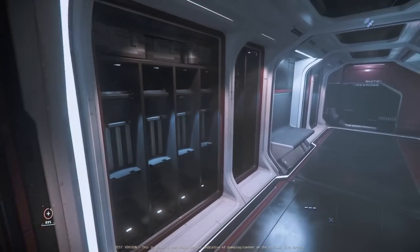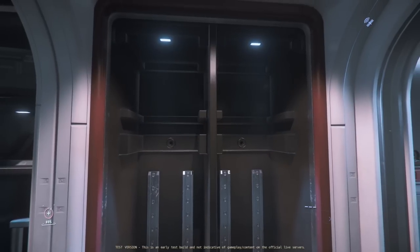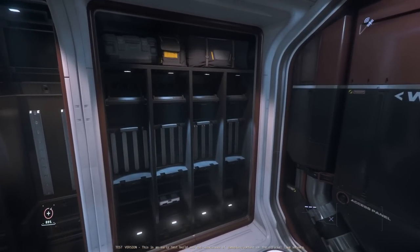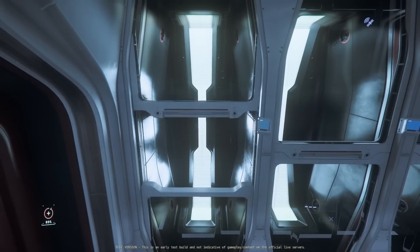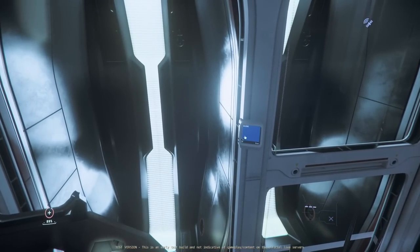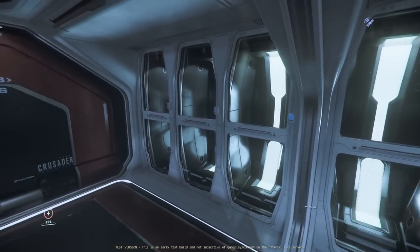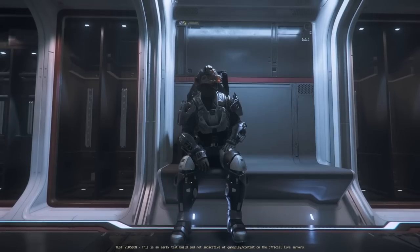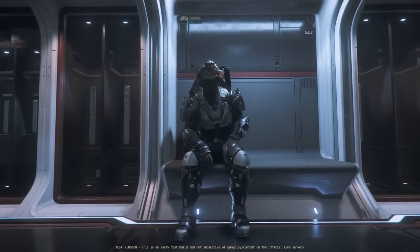And the armory. All right, let's count — one, two, three, four, five, six, seven, eight large gun slots. Eight. I want these lockers to work so badly. I want my own Iron Man hall of armors. I love setting things up, nesting in these ships. I would have these all loaded up with my favorite armor sets. Wish those lockers worked — looks sick coming in here with all this gear ready to go. It would definitely make you more careful with losing your ship, whereas currently it's like, 'eh, I could lose it.'